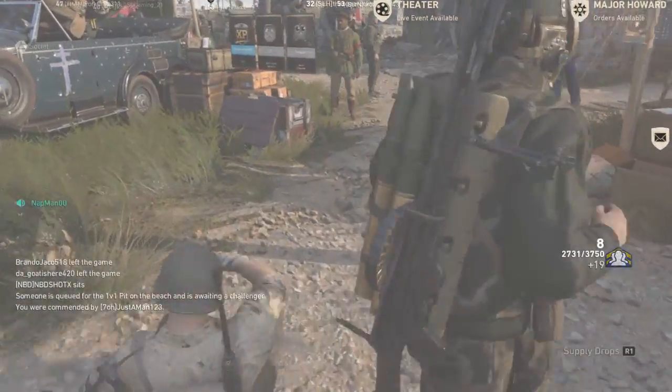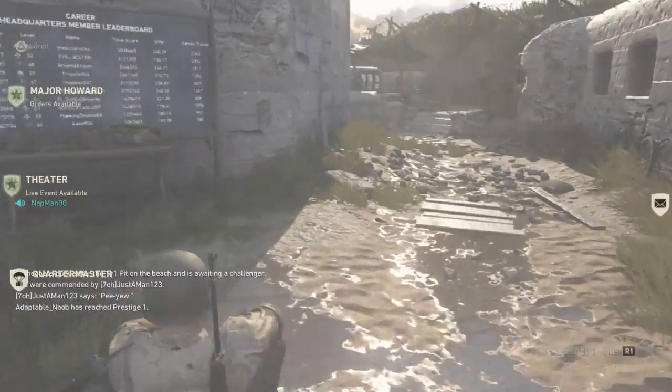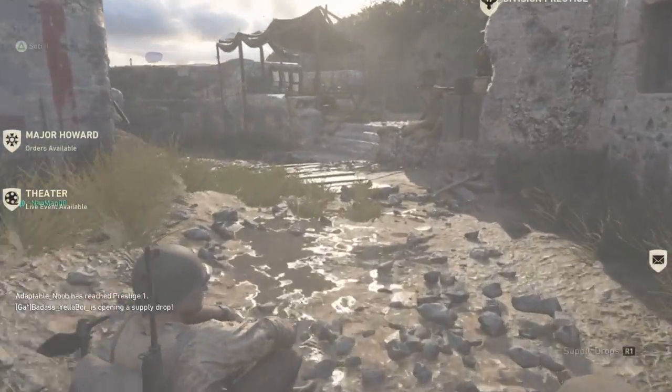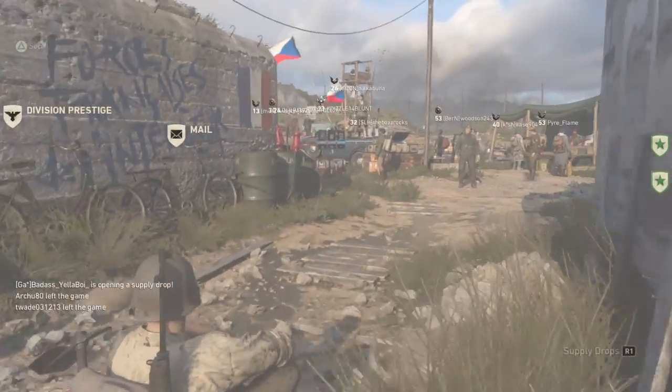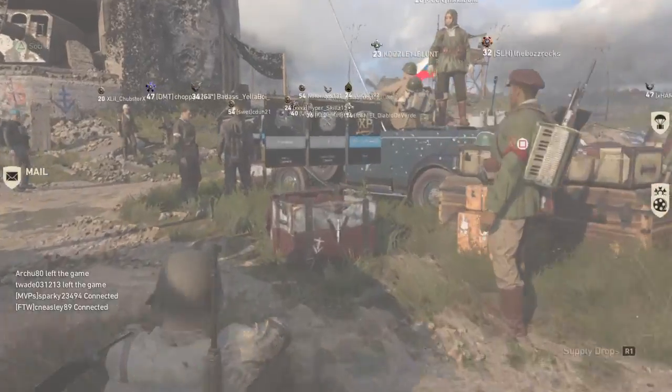And there we go guys — this is called the squat-and-go glitch. It is mostly a good glitch to use for Headquarters, and the only way you can do it is in Headquarters.